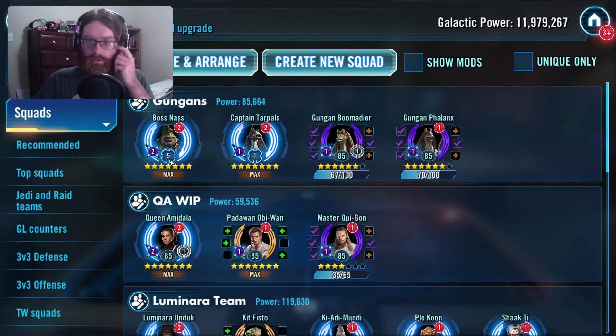Let's start off with the Gungans. The Gungans and the Queen Amidala team — already nostalgia bait for this raid, because if you were a fan of the Phantom Menace and you really enjoyed the stuff for the Battle of Naboo...